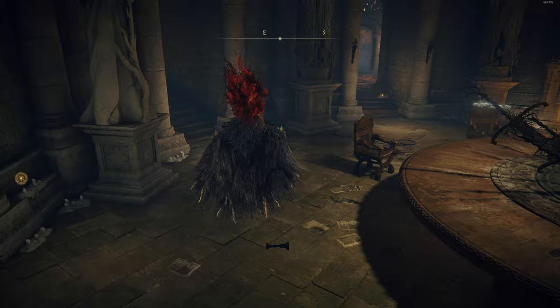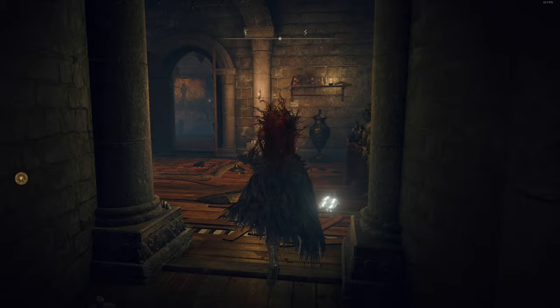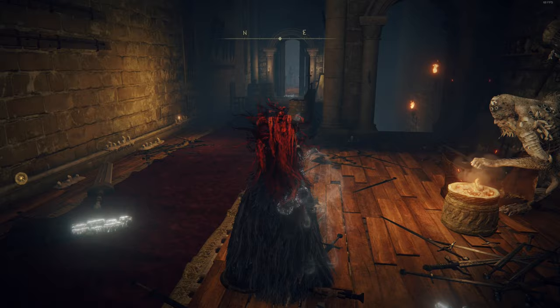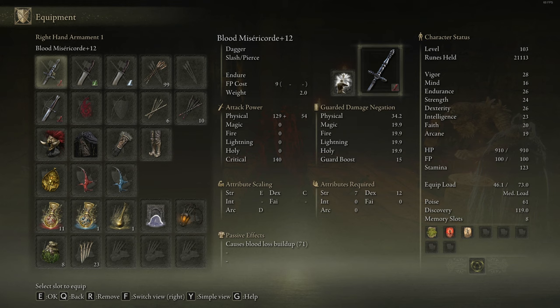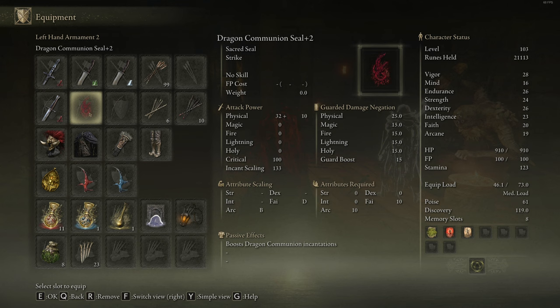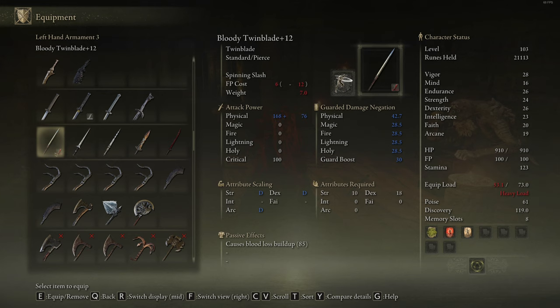Hello everyone, welcome back to another episode. Hope you did great. In the previous episode, not much happened to be honest, but we did get the most important thing — the bell that allows us to buy smithing stone 2 and 3. I basically spent all the smithing stones I've gotten naturally and managed to get these two daggers up to 12.